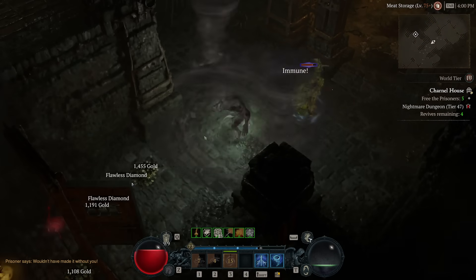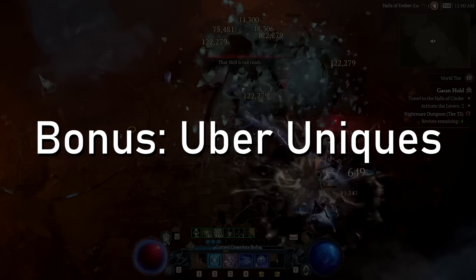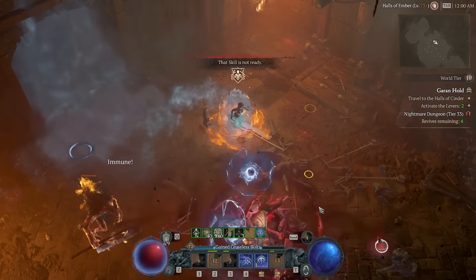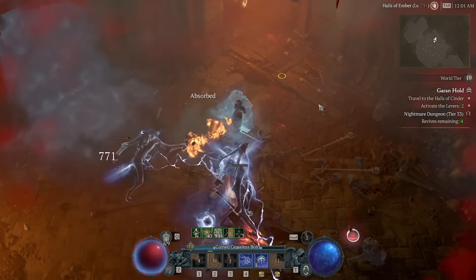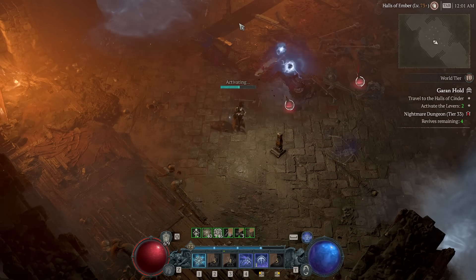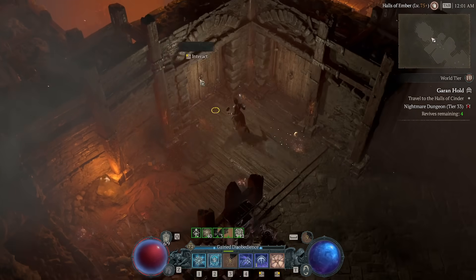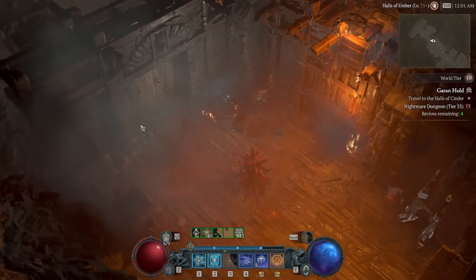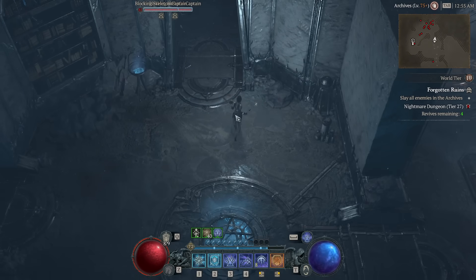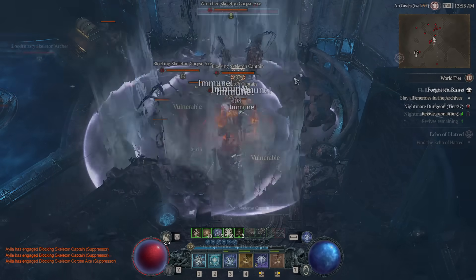Bonus mention: Uber Uniques. They're still so rare that 99.9% of players are never going to see one — not even see another player with one. It's an intentional design choice by Blizzard, but I think it's too harsh. Maybe it's time to test making them a bit less rare in season one, learn something, and apply it in season two. I just want them to actually exist in the game.